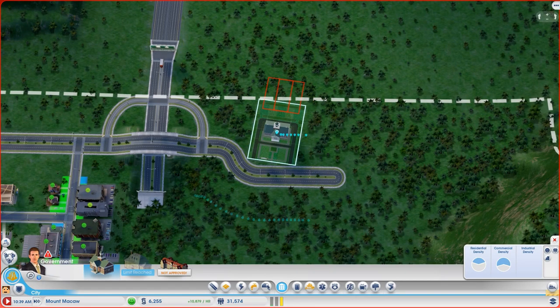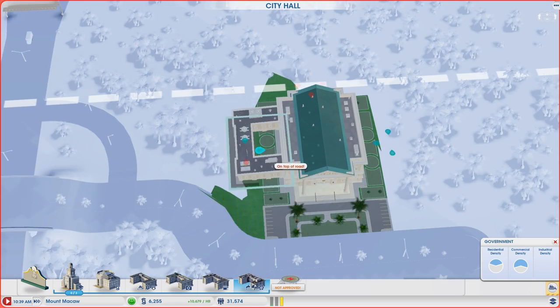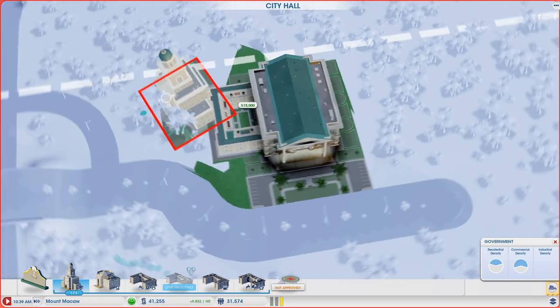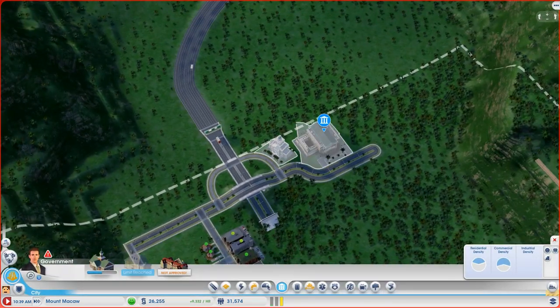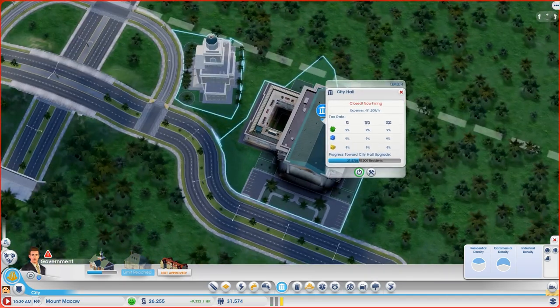After spending some time fiddling around with roads, I believe I have exactly where I want to put our City Hall. Now I've got to put our Department of Utilities back in — not enough simoleons, but there we go. We also need the Department of Education. It fits on this road right here, which is pretty much perfect.